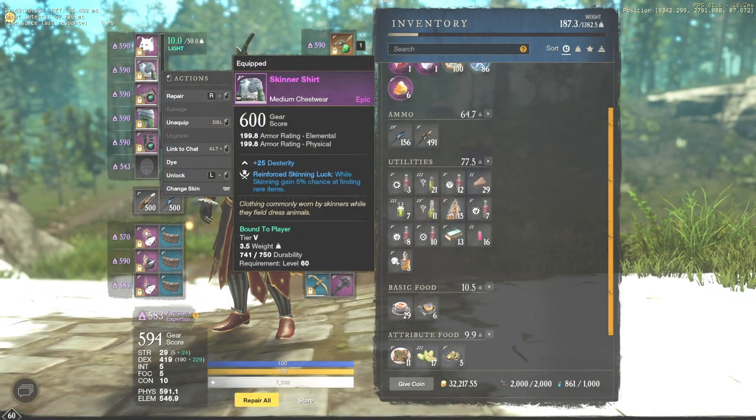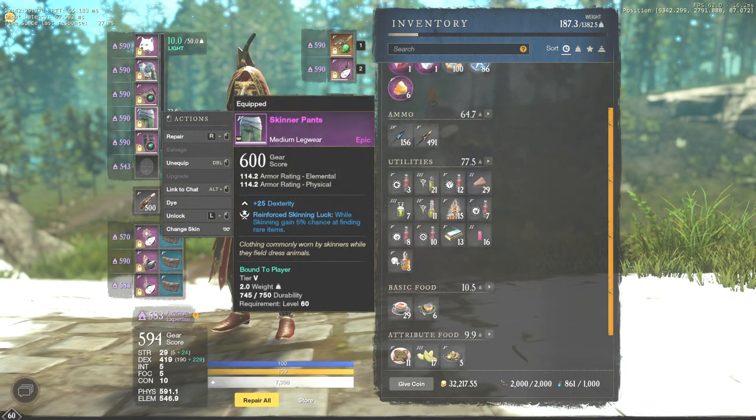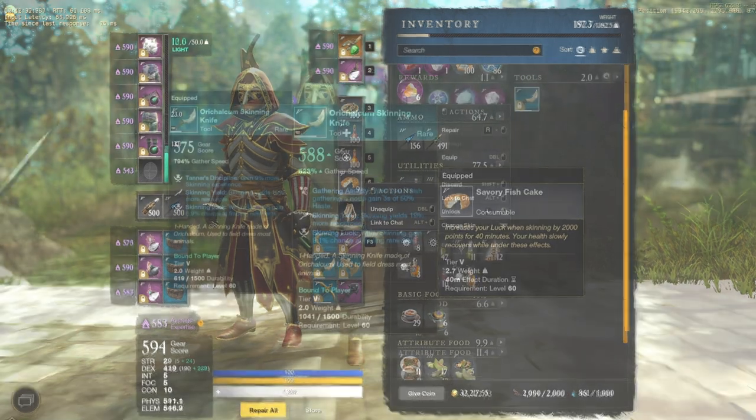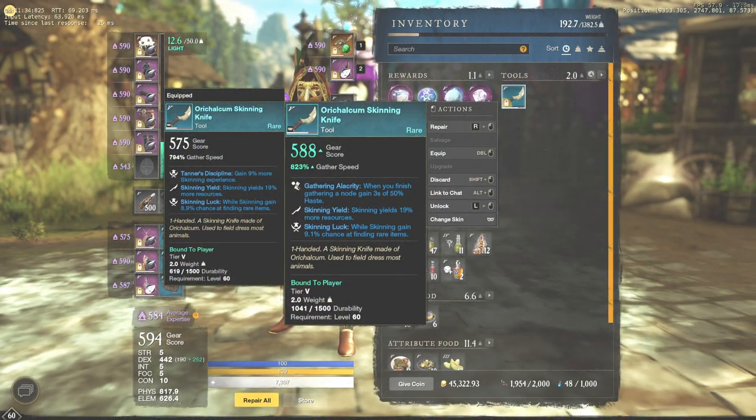Before you start, make sure to wear a full set of gear with the highest possible skinning luck bonus and place a skinning trophy in each house that you own. Also make sure that you have a skinning knife with luck and gathering alacrity perks.